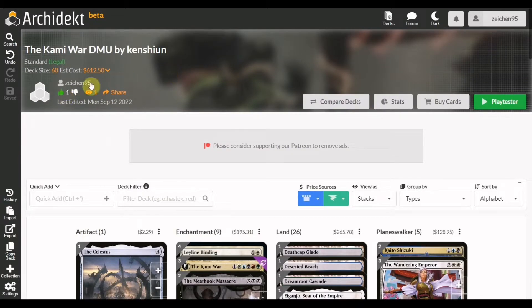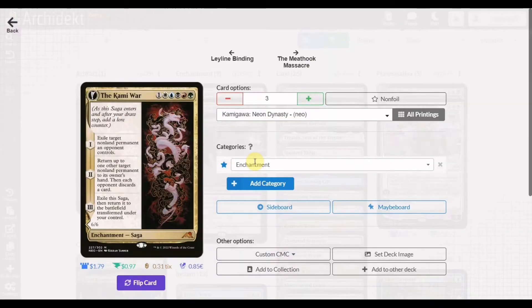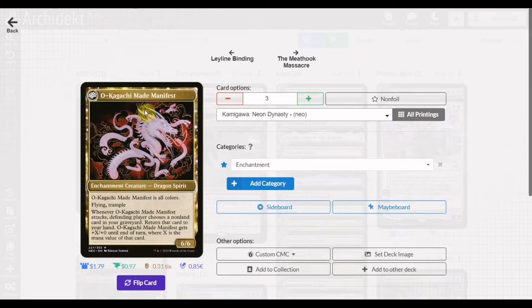If you are not familiar yet, the Kami War is a five-mana enchantment — a saga from Kamigawa: Neon Dynasty costing one white, blue, black, red, and green. Its saga chapters let you return a non-permanent, draw a card, and then transform it into Okachachi Made Manifest: an enchantment creature dragon spirit that is all colors with flying and trample. Whenever it attacks, the defending player chooses a non-land card in your graveyard to return to your hand, and Okachachi gets +X/+0 where X is that card's mana value.